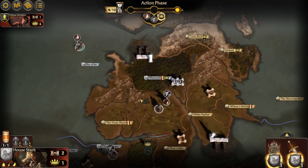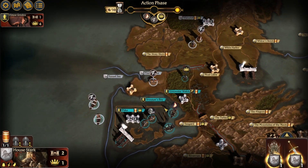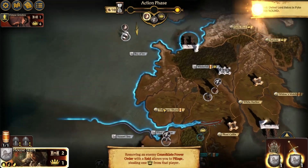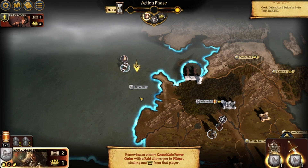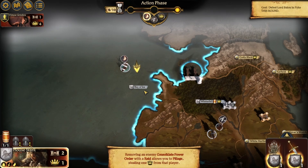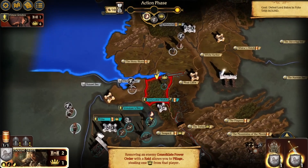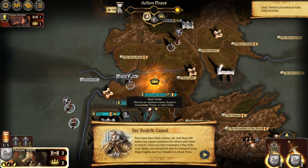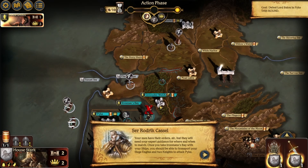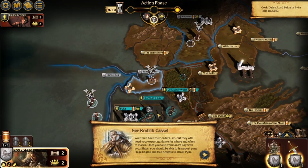So he wants to raid, and they're all attacking. Defeat Lord Balan at Pyke this round. Removing an enemy Consolidate Power Order with a raid allows you to pillage, stealing one crown from that player. Your men have their orders, but they will need your expert guidance for where and when to march. Once you take Ironman's Bay with your ships, you should be able to transport your siege engine to attack Pyke.